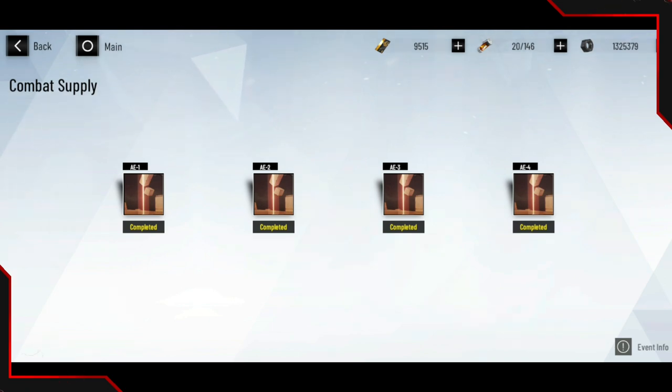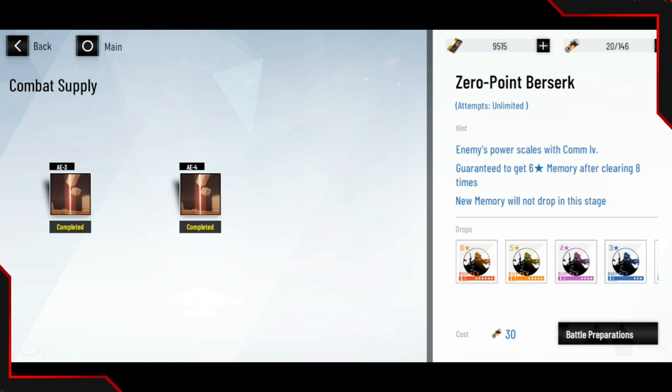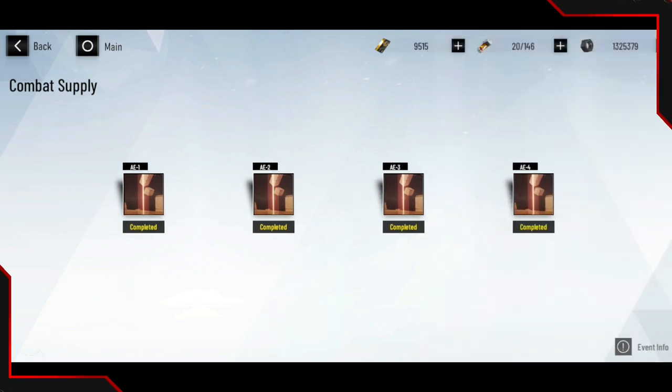With E4 open, you will have a 17.14% chance to get yourself a six-star memory, which is a higher chance and that's great. Even if you don't get a six-star memory there is a pity system — guaranteed to get a six-star memory after clearing eight times, which is great. I wish it gave me a counter of how many trials I've done before hitting pity. I've only gotten two six-star characters out of about ten to twelve runs, which is pretty nice.